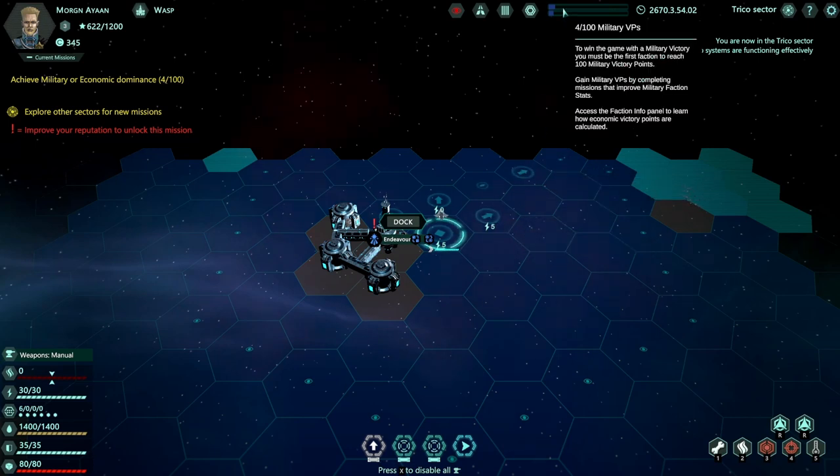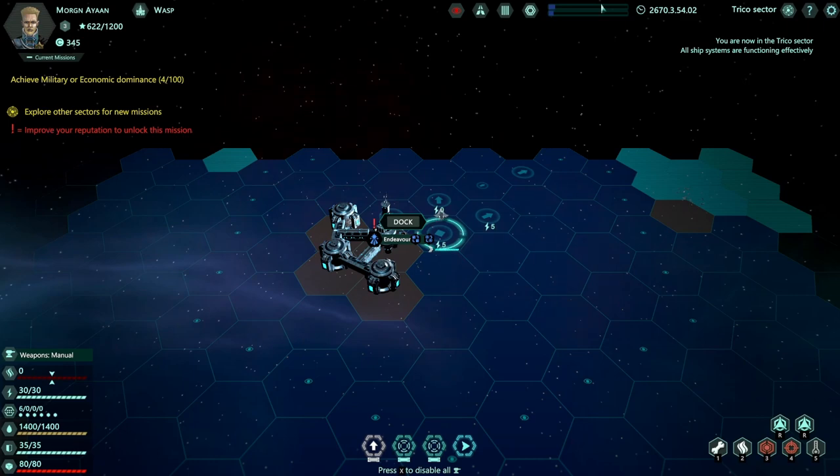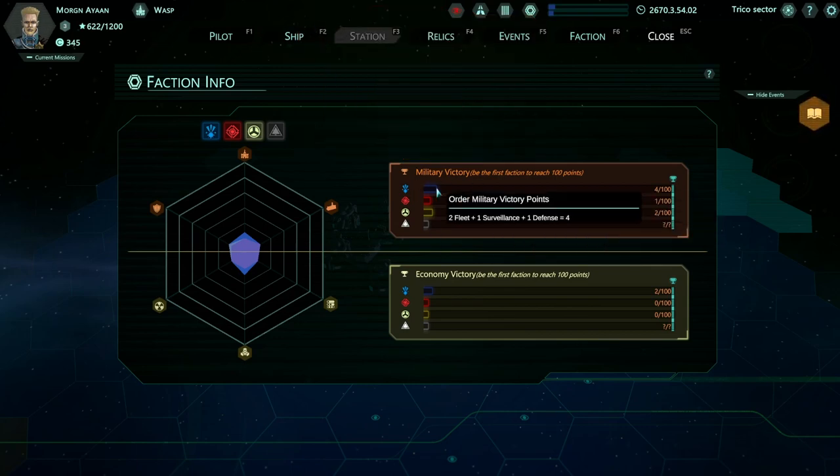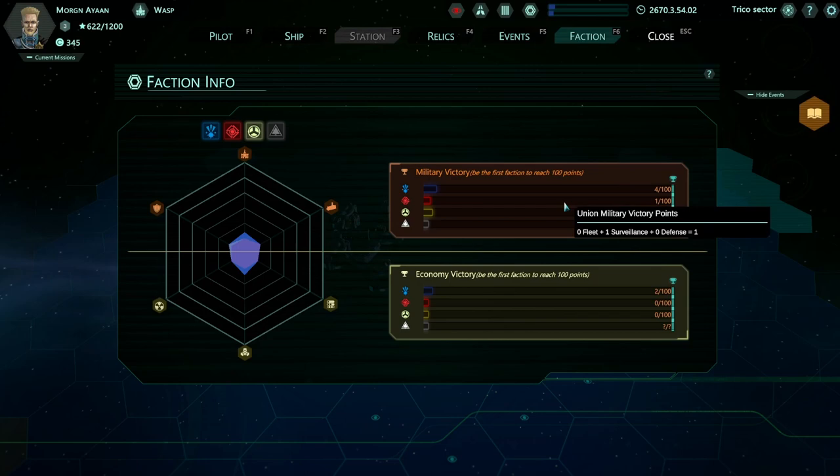So I've been earning more military victory points. Our faction is The Order, and we have four victory points so far, so we're actually winning over the other one. Our victory in this game isn't so much a character victory - we're not getting the Amulet of Yendor or anything like that. We're progressing our faction to a point of supremacy, which is interesting.